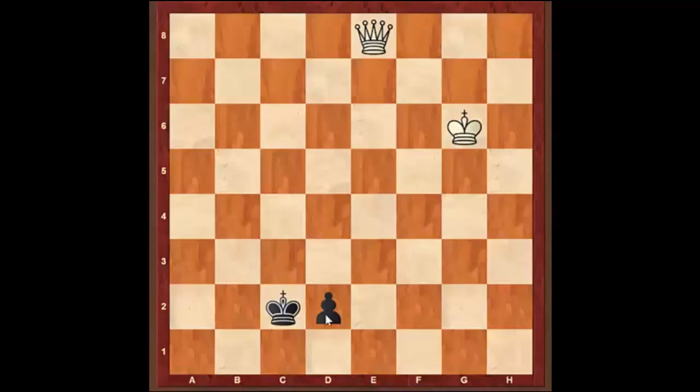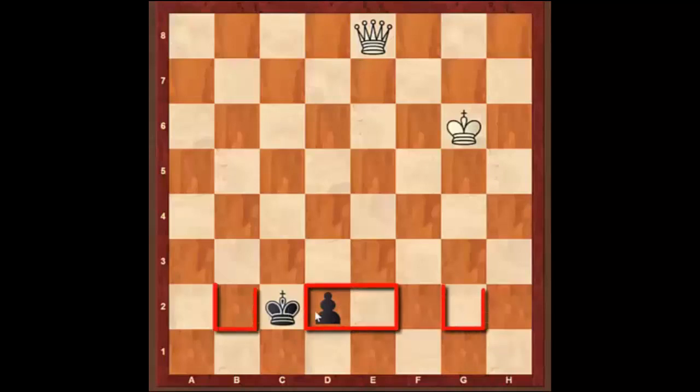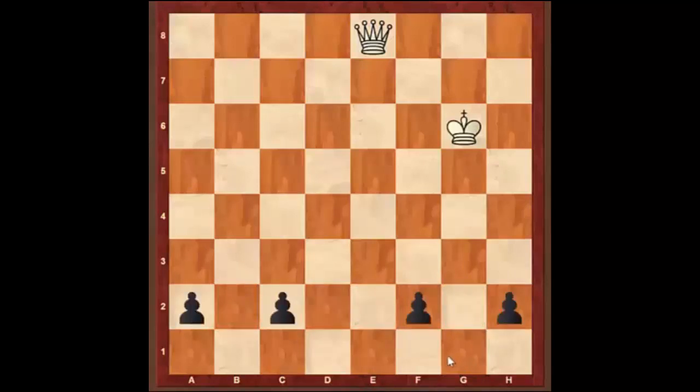Here are the rules. If the king is next to the pawn on the seventh rank — where the next move would promote to a queen — and these pawns are on the center files or the knight files with the king next to it, then white having the move with the queen will be able to win. However, if the pawns are bishop pawns or on the rook file with the king next to them, this is a draw even if it's white to move with the queen.